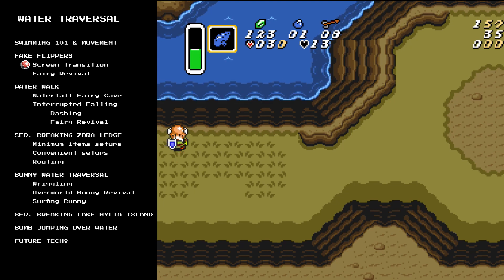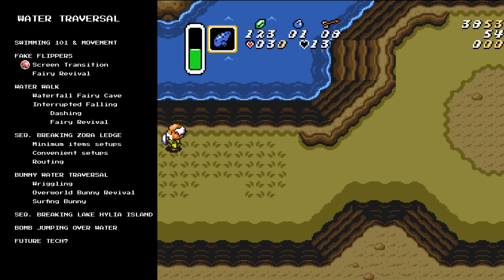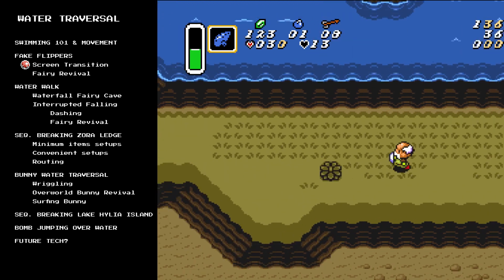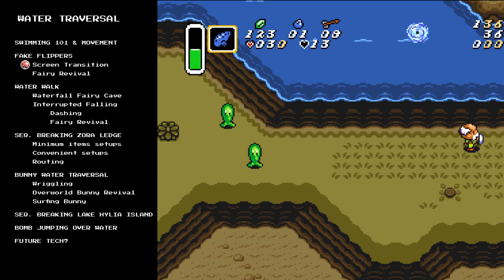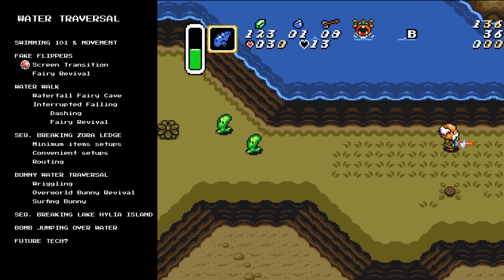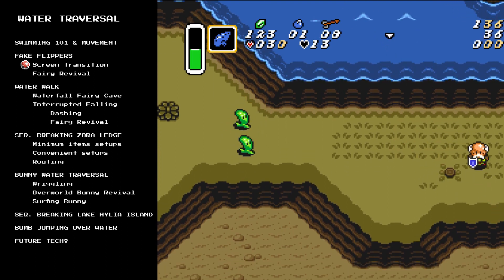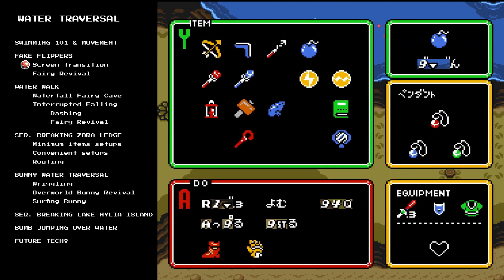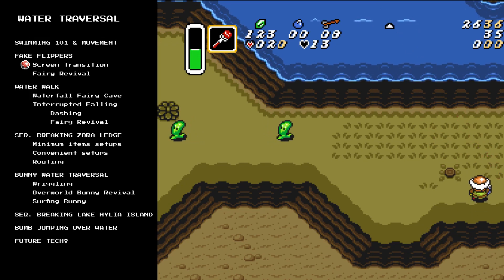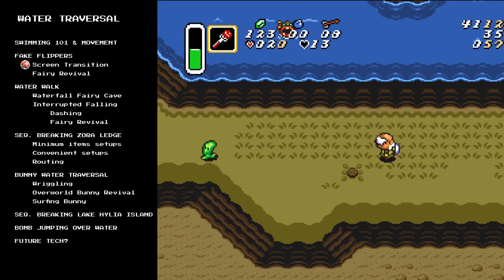There are lots of different ways that you can set this up. One visual reference is using Link's shadow compared to a grass tile beneath him. Another setup is simply bonking against something. You can also use any screen transition - just place a bomb and have it eject you onto the edge of the screen transition, and then you'll be set up perfectly to do a screen transition fake flipper. The setups can vary depending on where you're going to perform fake flippers, so it's nice to learn lots of different setups.